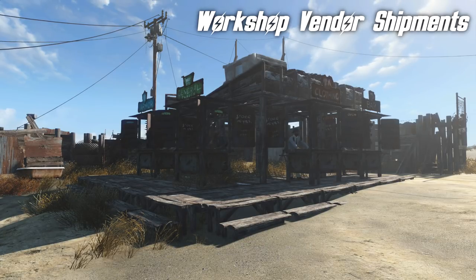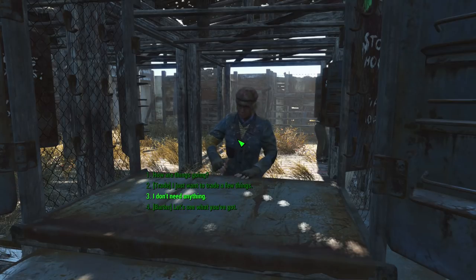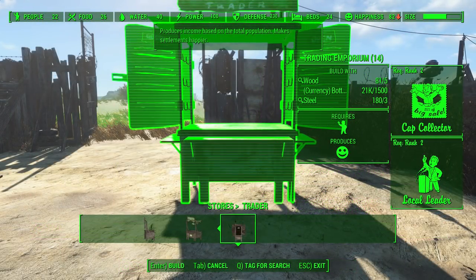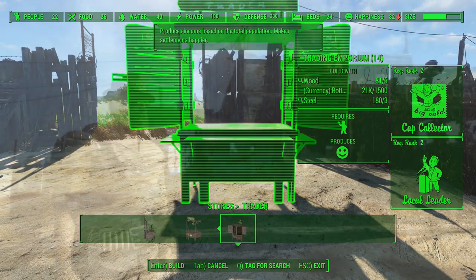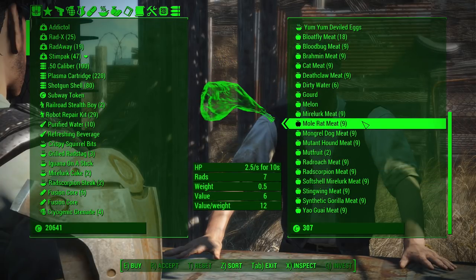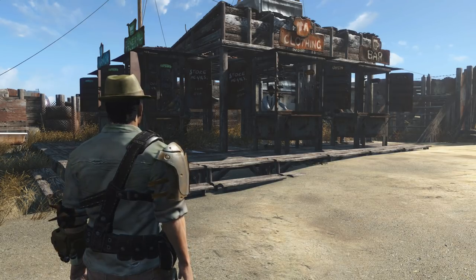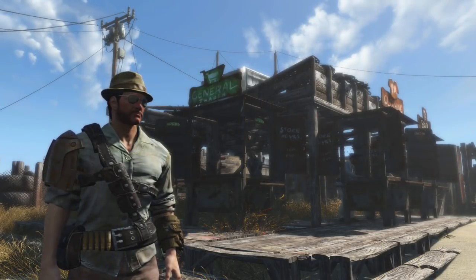It does require the top tier trader — tier 3 — but if you have such a trader, you will now get shipments of pretty much everything. You still have to pay for all of these resources, and because it requires the third tier trader stall, you will need Cap Collector Rank 2 and Local Leader Rank 2, which means you need 6 Charisma. The trader that sells food and drink also now sells raw meat, although I did notice he also sold synthetic gorilla meat — I'm not completely sure where my traders will be getting that from.